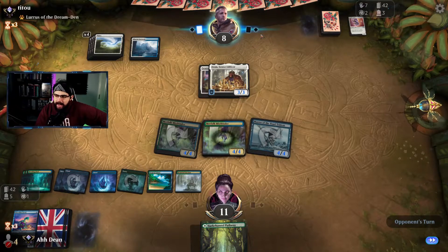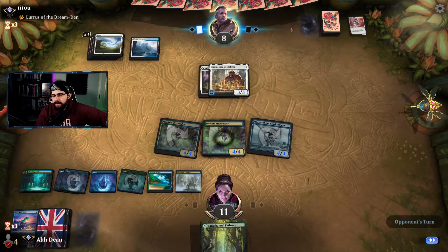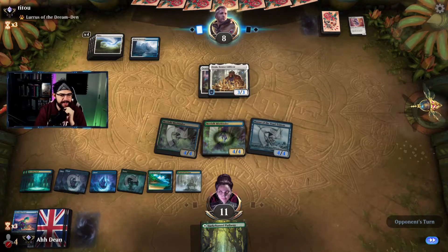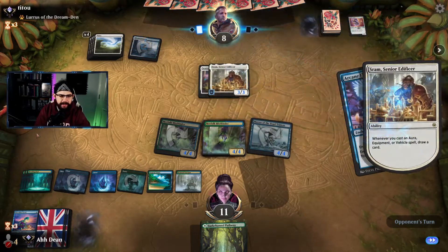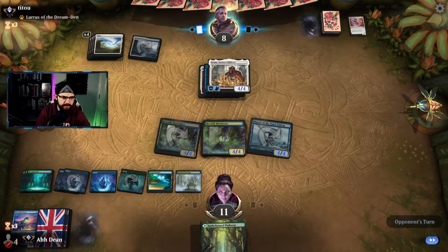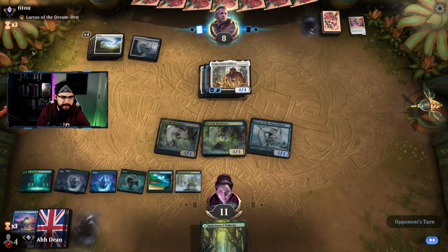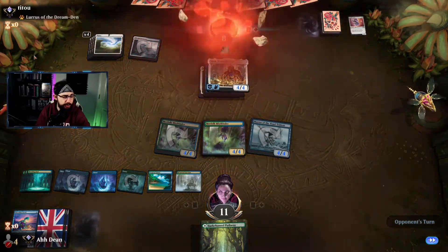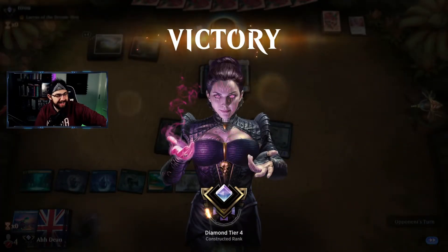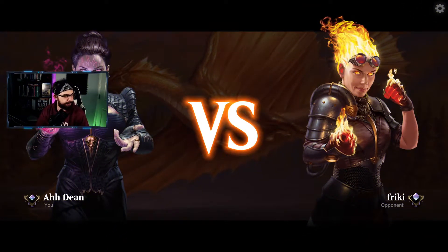What else can I grab here — more Mistbinders, more Decisive Denial, Arcane Flight? That does give them +1/+1 and draws them another card. Mytho Trickster would be great. Oppo scoops. Okay — well, I have no idea what went wrong for the opponent there. Next game, we're against Freaky.